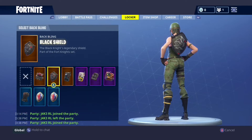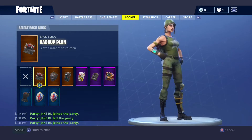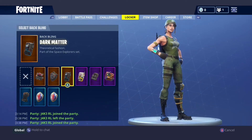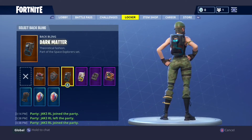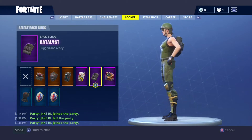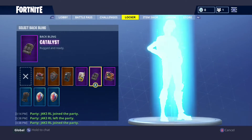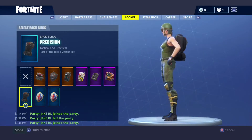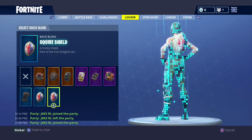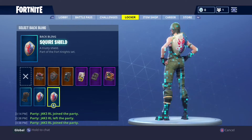Now on to Back Bling: we have the Black Shield, which is also the one I use, the Back-Up Plane which is from the Havoc, the Dark Matter which is for the Dark Voyager, the Astro which I think is for the Moonwalker, the Catalyst which is from the Rogue Agent, and the Rust Bucket which is actually a free backpack in the shop. Then we have the Precision, which is also a free one for the Battle Pass, the Royale Shield, and the Squire Shield. I don't really see the difference — all that changes is the picture, so someone explain that to me.